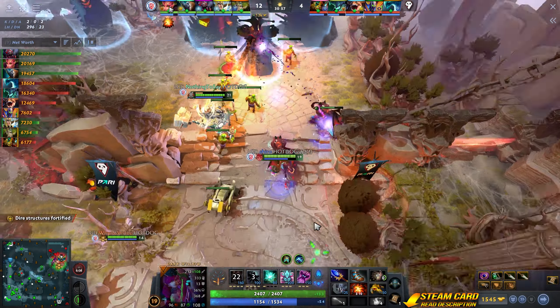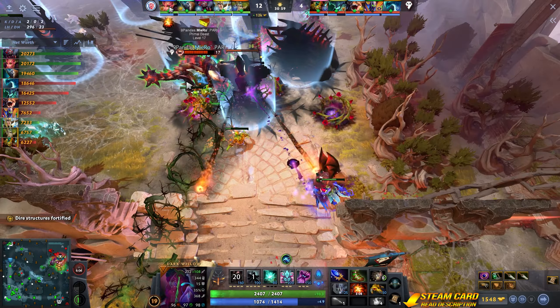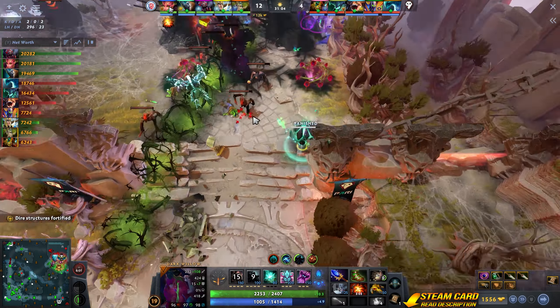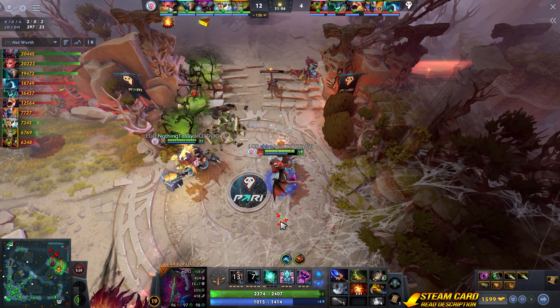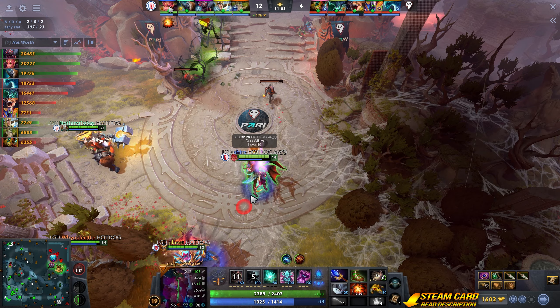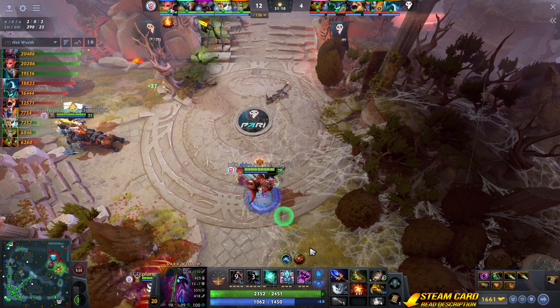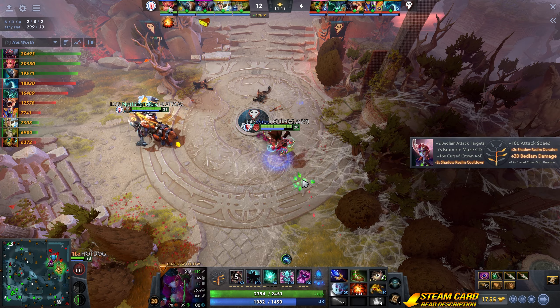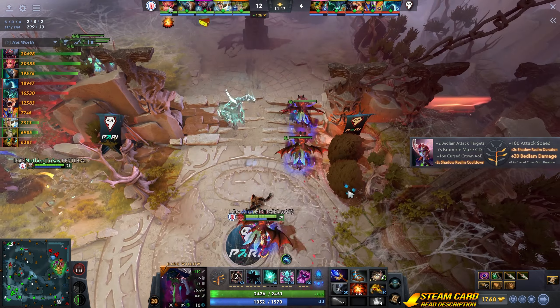Dire's structure's looking fortified — ain't looking good for the Dire's mid-racks. Radiant's top tower's in bad shape.